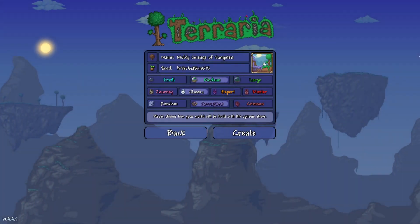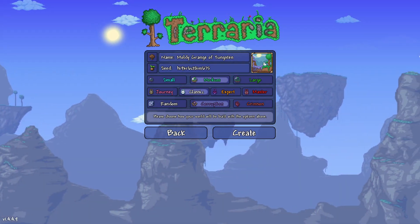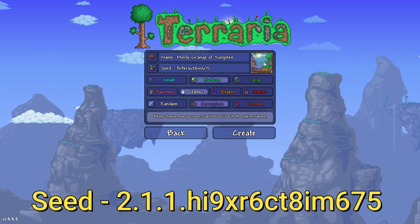Now let's show you how to create the world. Here we are in the world creation screen. I'm not going to go through the usual spiel — we're just going to go right to the facts. Number one, the name of the world does not matter. You can call it the Moldy Grange of Tungsten, you can even call it Purple. The name of the world does not matter.